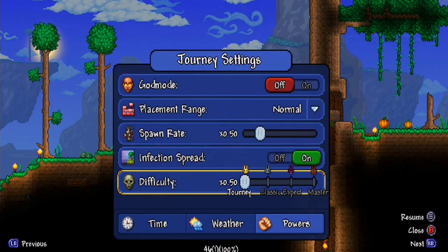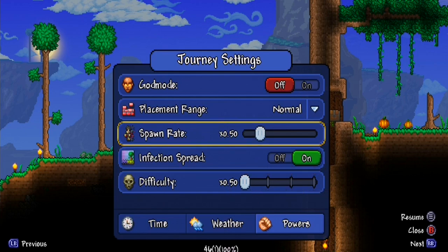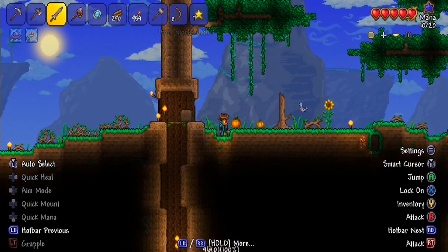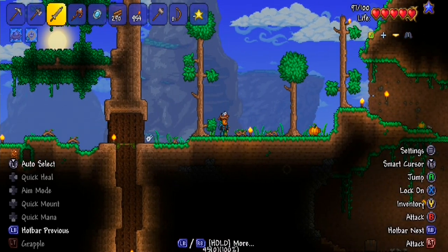I've changed the spawn rate for a challenge. I had it at 0.10, tried 0.50, but not much spawned. The highest it can go is 10, so I'm changing it up to 2.08 — that should make it fun in terms of mob spawns. I'm not touching difficulty since I don't have a ton of items yet. It won't be too hard during the day, but underground and at night on the surface will be challenging.